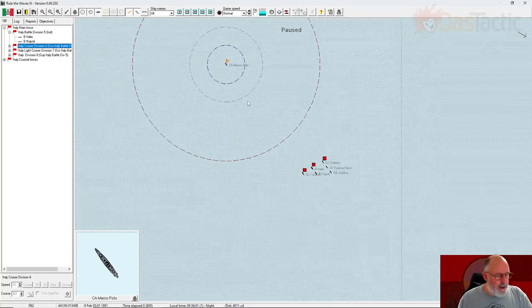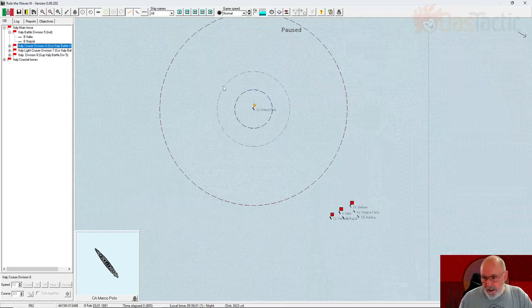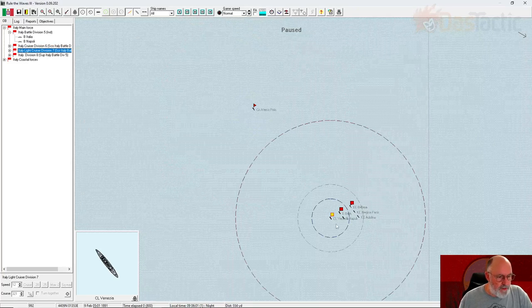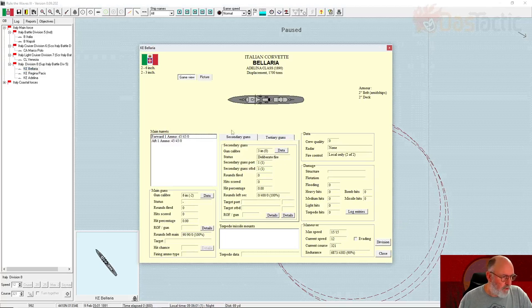This dotted circle is the torpedo range, this is our visual range at night time — it will extend as visibility improves — and this dotted line is the maximum range of our weaponry. The light cruiser division has a single light cruiser, and then we've got the support division with three corvettes. These are much smaller ships, not really viable for much — they do have a couple of six-inch guns fore and aft.